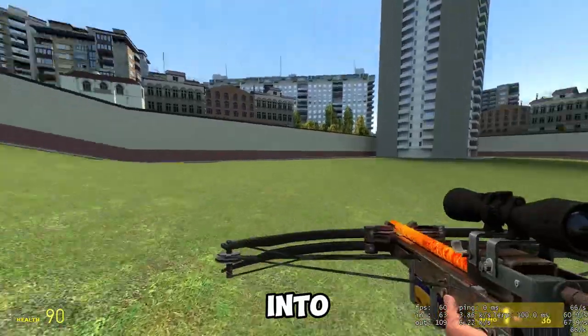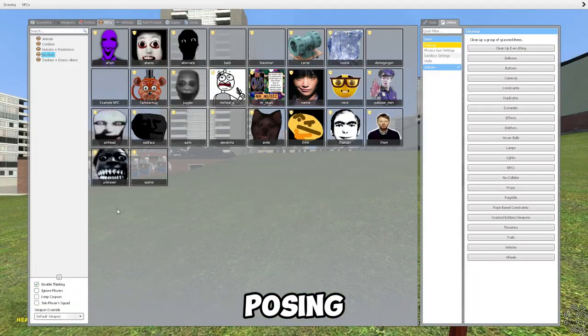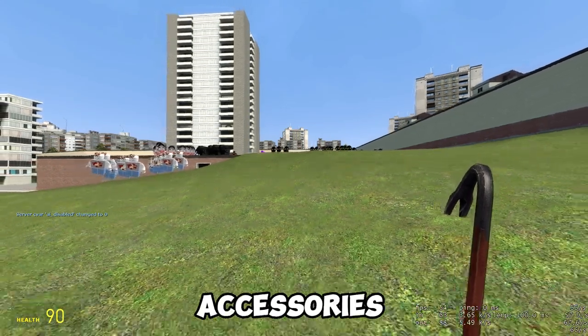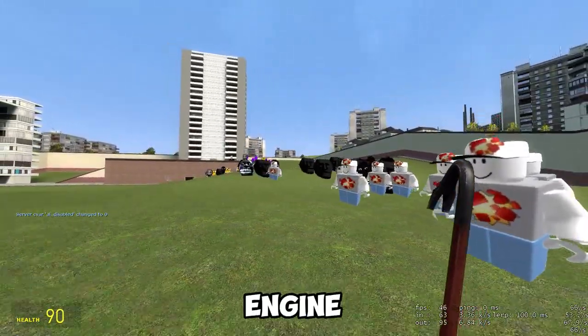Players can manipulate ragdoll models in various ways, including posing, animating, and adding accessories. A well-known glitch also allows players to duplicate objects by taking advantage of the physics engine.